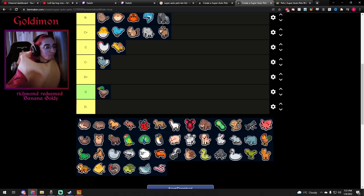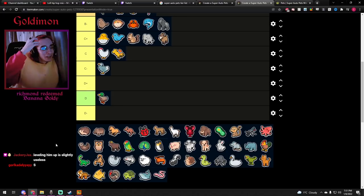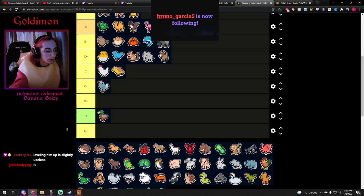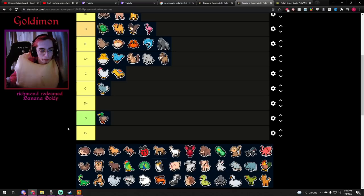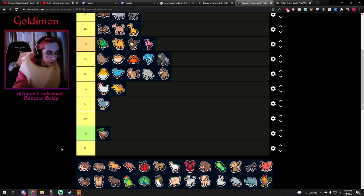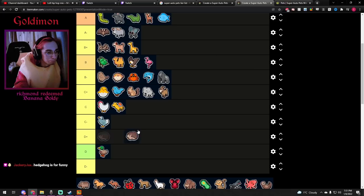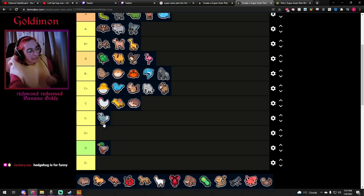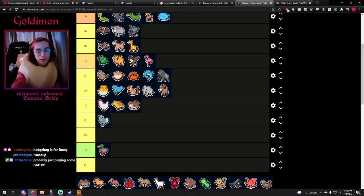Hedgehog — interesting unit, definitely amazing for the Blowfish combo. But otherwise kind of weak. Someone told me you can use the Rat and the Hedgehog behind it so you can kill the tiny Rat. But I wouldn't — I don't ever buy it unless I have really high HP in the early rounds. The risks outweigh the rewards unfortunately. C.